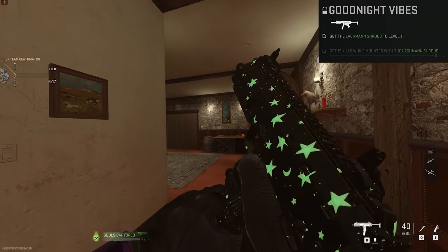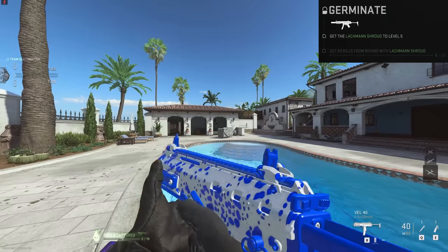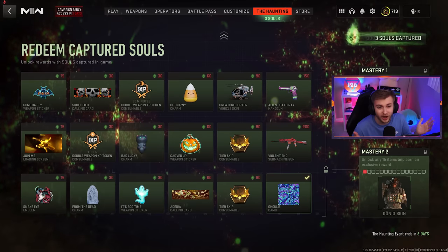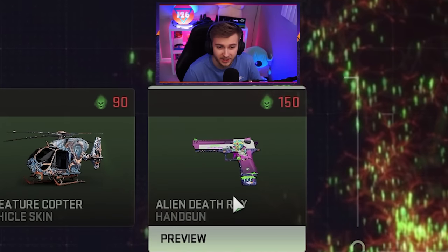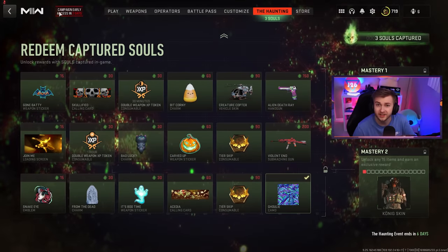I also want to grab this Goodnight Vibes camo because it looks pretty cool. Since we're already going to be working on the Lockman Shroud, I want to pick up this Germanite camo - kind of similar to the Bioluminescent, just a little bit of a different pattern. I might pick up some other camos along the way, but I also need a little bit more souls to grab some more stuff from this event. I already got the Ghoulie camo, but I really want this Death Ray handgun, this Deagle, because it just looks sweet.